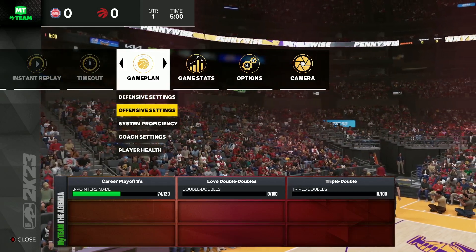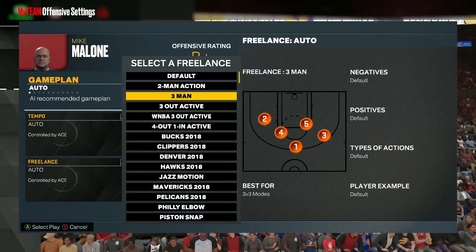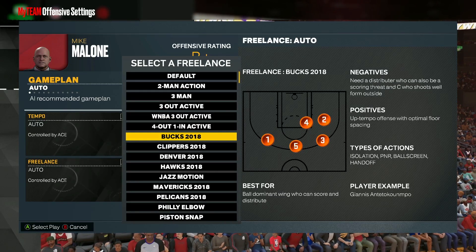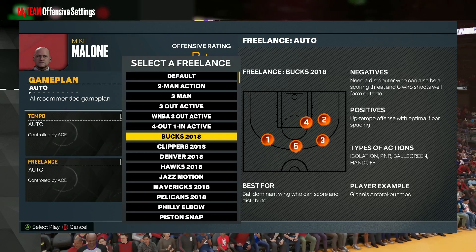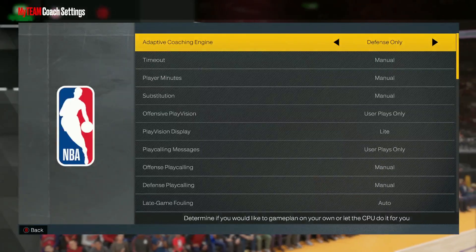What you guys want to do is come over to your offensive settings and we are going to pick the best freelance in the game, which is going to be Bucks 2018. If you guys are wondering what playbook you have to have, it doesn't matter. Bucks 2018 and all these freelances are in every single playbook. So the freelance you want to pick is Bucks 2018 and that's pretty much all you have to do, except for turning your coach settings to off.